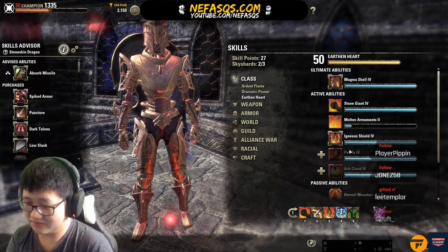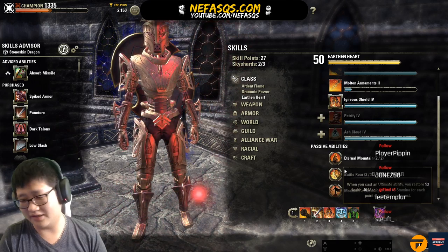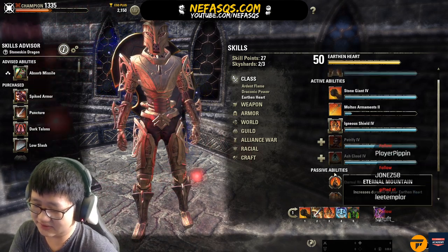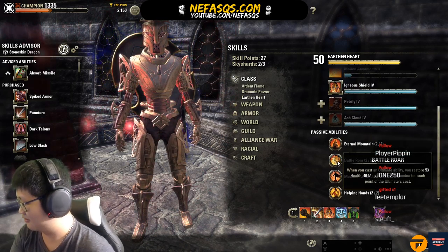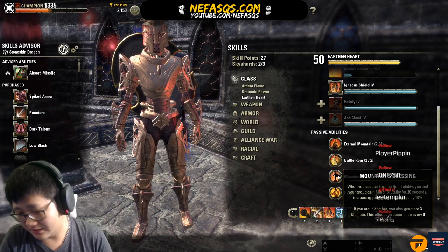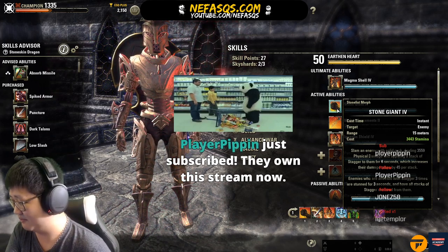Battle Roar is a pretty significant trademark of the DragonKnight PvE tank — it's part of why DK tanks have an easier time sustaining compared to Necromancer tanks and Templar tanks. It gives you resources back upon using your ultimate. Mountains Blessing — when you cast an Earthenheart ability, you and your group gain Minor Brutality for 20 seconds. This is another reason DK tanks will pretty much always be present in both stamina and magical DPS compositions.